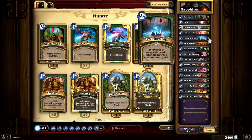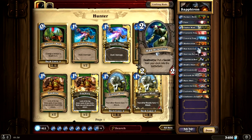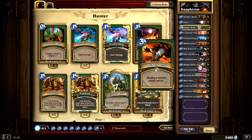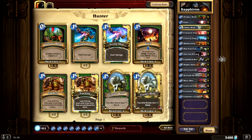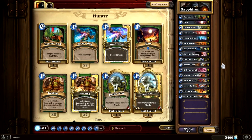The secrets are to get rid of every single minion we can, return minions to his hand, and deal more damage to him if possible. We also have some Mad Scientists just to get access to our traps a little more easily. Two Starving Buzzards to combo with Unleash the Hounds for card draw and possibly combo with Kill Commands. Three Eagle Horn Bows to combo with all the secrets and deal direct damage to Sapphiron.